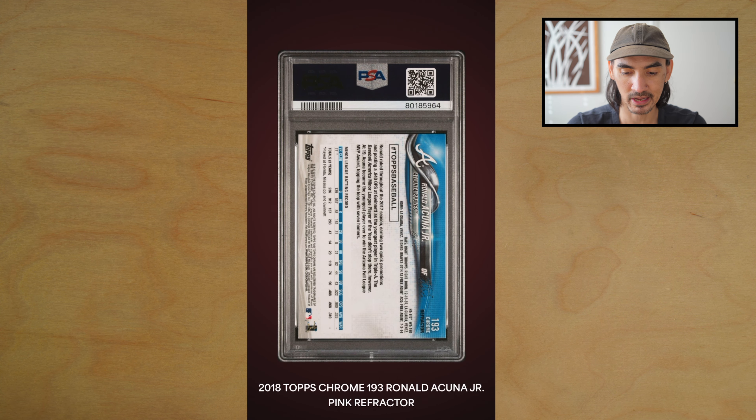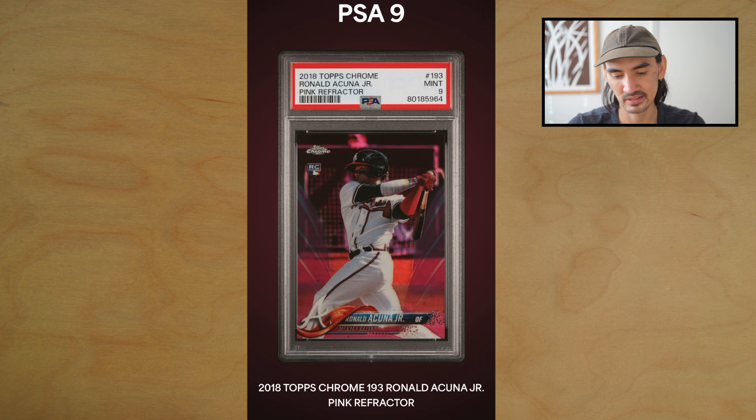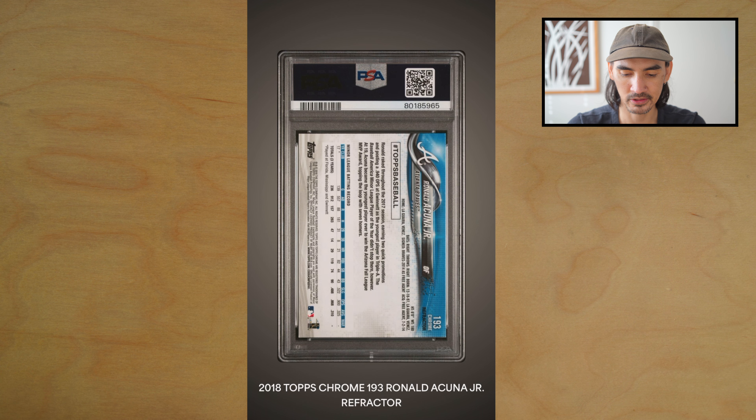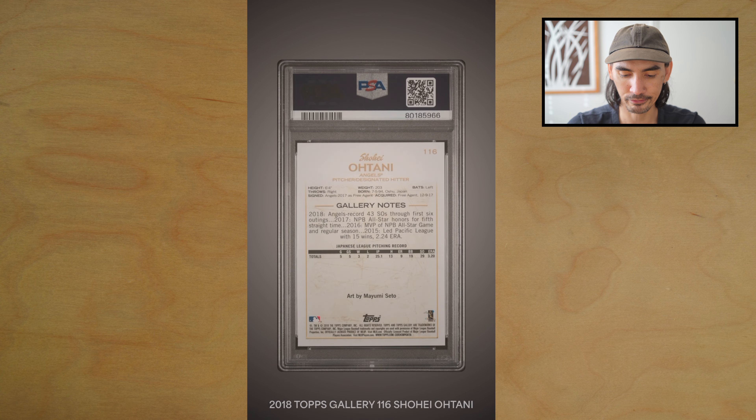Next we have a Ronald Acuna Jr. — this is his pink refractor rookie card. What a season he had: 40 plus homers and 70 plus stolen bases. PSA 9 — ouch. Two for three, can't win them all. Then we have a Ronald Acuna regular refractor — let's get a 10 on this one — boom, PSA 10! Nice, we're three for four.